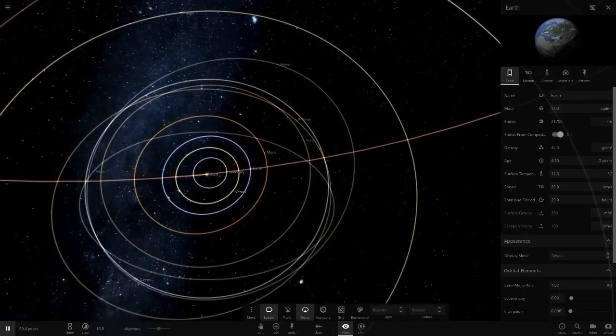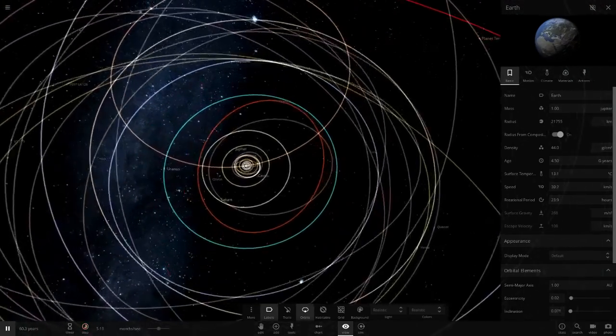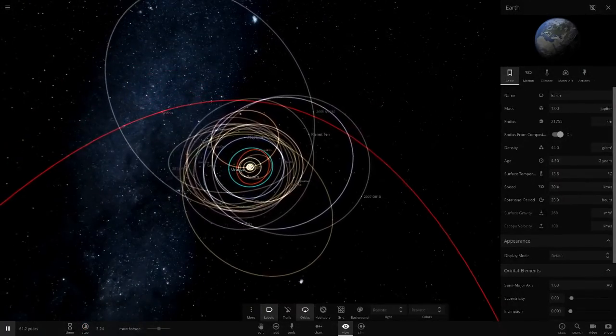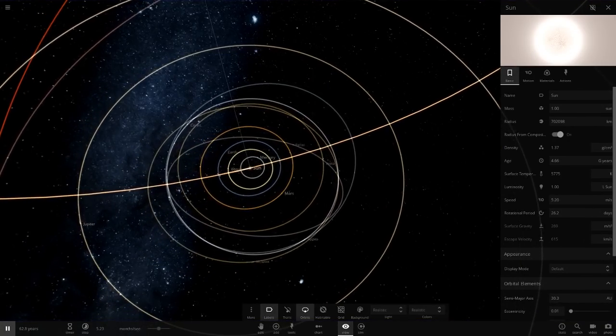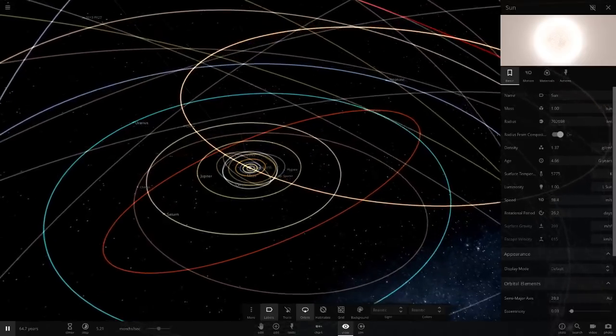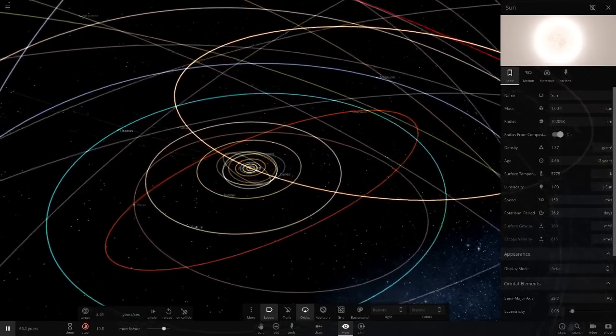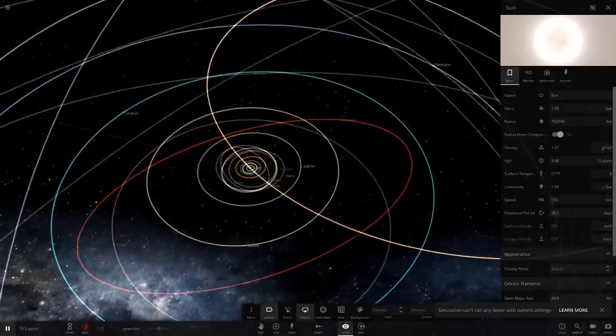Earth's similarity index has gone down since it is a lot larger, but still — let's keep it running. I'm pretty sure if we keep playing this, stuff is going to get ejected from the system. Look at this wobbling around — the orbits are getting very unstable. Let's really speed this up and see how fast we can go — a year per second pretty much.